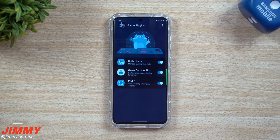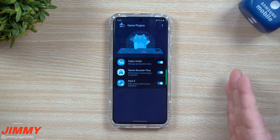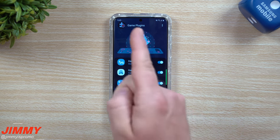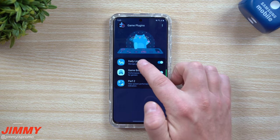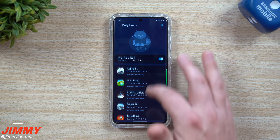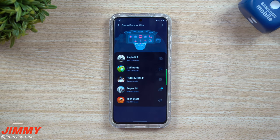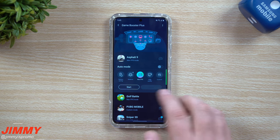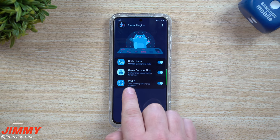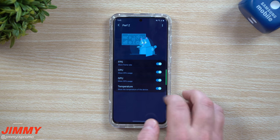Game Plugins is an application made by Samsung for Samsung, and it gives you different modules for gaming. It's very similar to Good Lock — where Good Lock is to customization, Game Plugins is to gaming. It gives you, as of right now, three different modules: the first is daily limits, where you can set a limit of gameplay per game per day; then Game Booster Plus, to configure max frames per second, balanced, or battery saving; and then Perf Z, which lets you view system performance indicators like temperature, GPU, CPU, and frames per second.